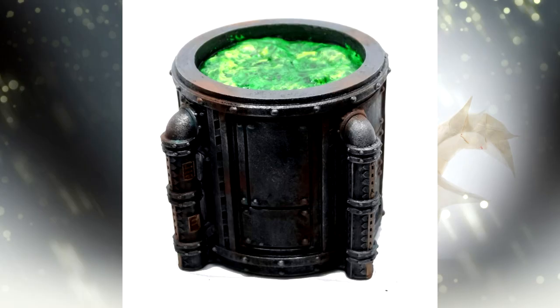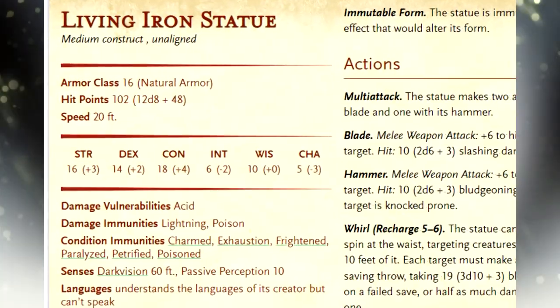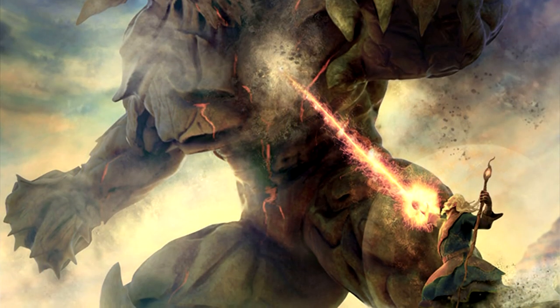The party's goal should be to kite the guardian, staying out of its range and leading it to the vats of acid. The living statue only has a speed of 20 feet, so even the slowest characters can effectively keep out of reach.